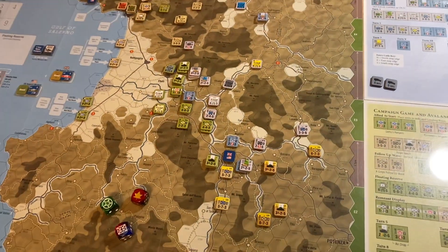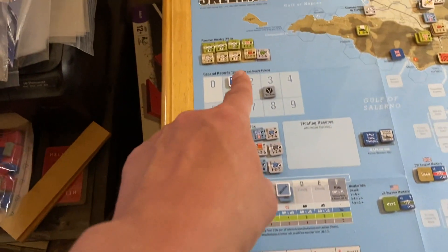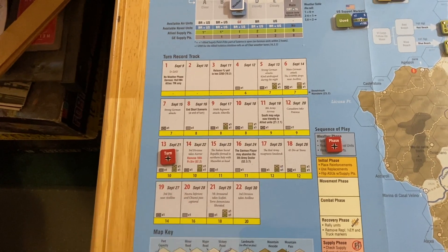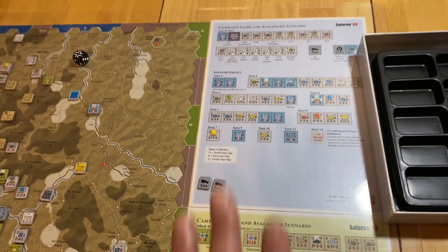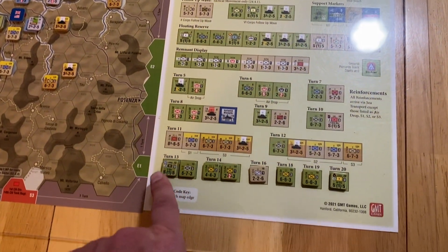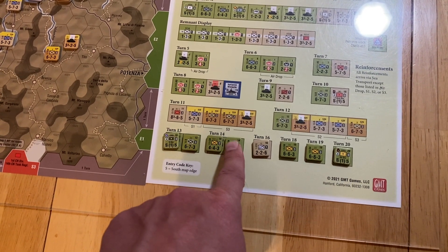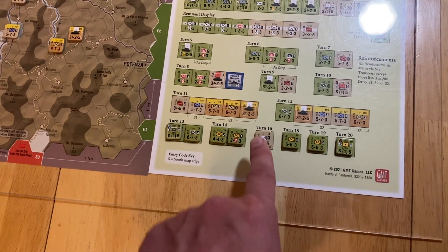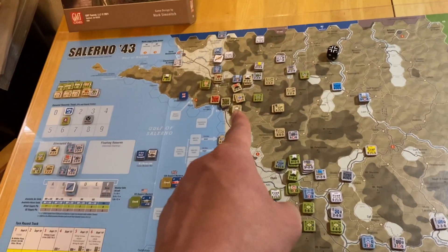As far as the Allies go, things have definitely shifted in their favor. The victory points are at 11 and the benchmark is 10, so they're on the right side of that for once. The Germans have all the reinforcements they're going to get in the game, so we're done over there — all that's on the board. The Allies still have some units from the 3rd Division, and then we start getting units from the 34th Division, including one that is an elite battalion, and we'll start bringing those guys in probably using the port of Salerno.